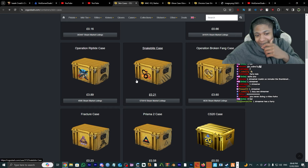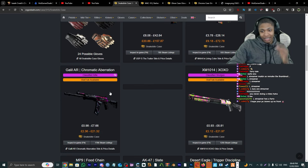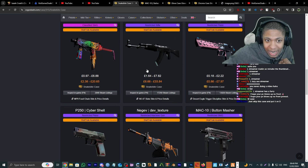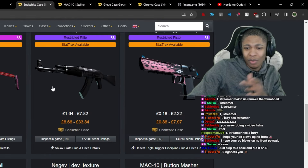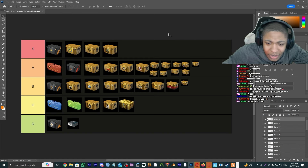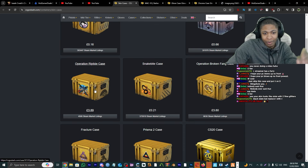Snakebite Case — I personally hate this, deep in my heart. The USP Living in Color, the Galil, the AUG Statter. Someone told me I look like the Black Slate skin — I don't know why they said that. It's a decent case, I'd give this a C tier.